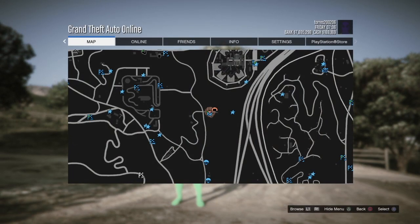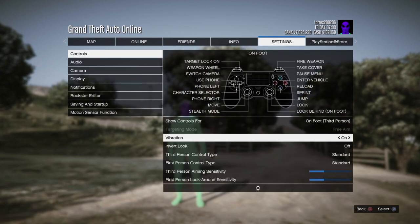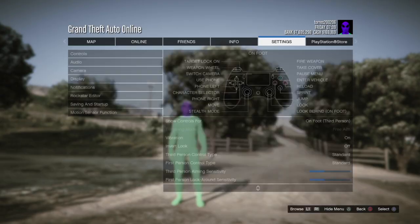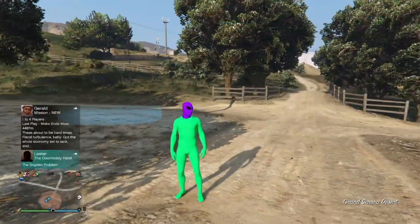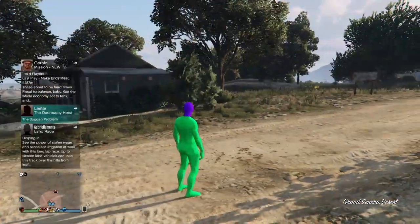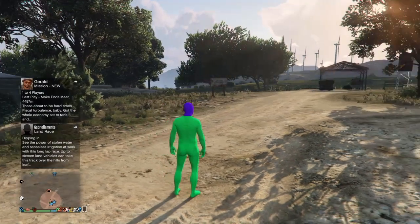Okay guys, so to start this glitch up, all you want to do is go into a free aim session. Once you're in a free aim session, make sure you're also in an invite-only session. Once you do this, you're going to need a bunker, a facility, and an MOC to start this duplication glitch. Once you have all that, you can begin the glitch.